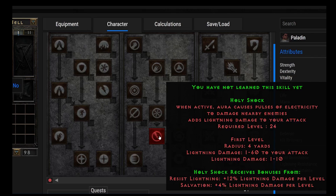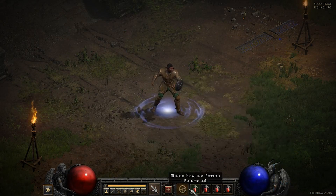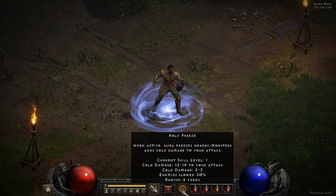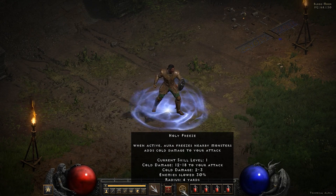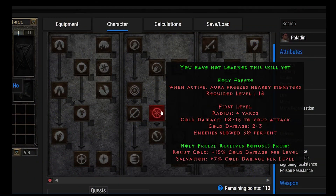I love Holy Shock — I think it does tons of damage and is the most powerful of the three offensive damage-dealing auras. The next one I really like as well: Holy Freeze. When active, this aura freezes nearby monsters. It does 10 to 15 cold damage to your attack and 2 to 3 nearby. The maximum damage is only about 30% of lightning's, so Holy Freeze is not really a damage-dealing aura — it's more of a slowing aura.